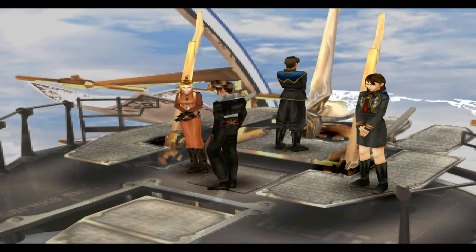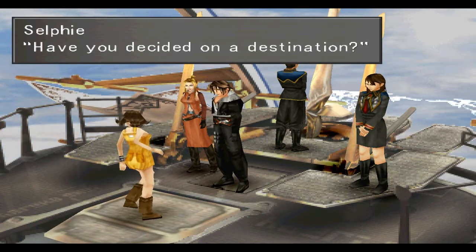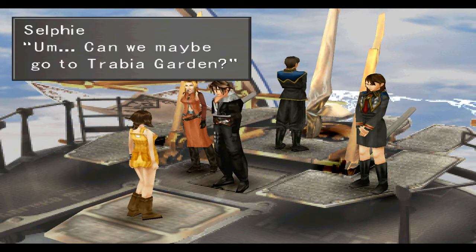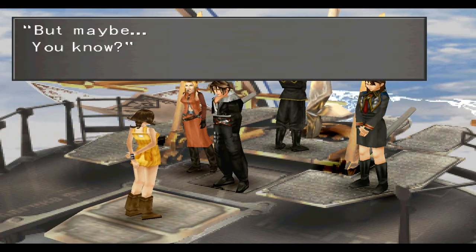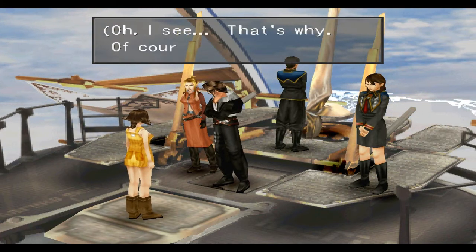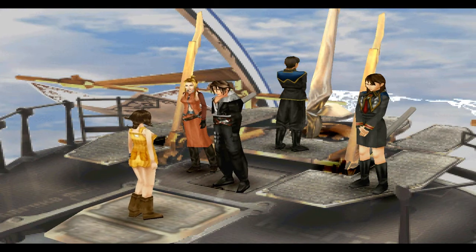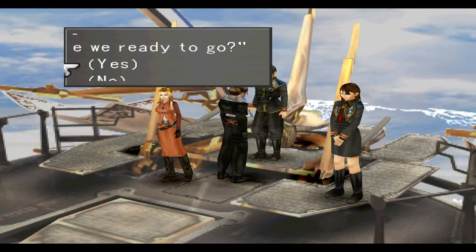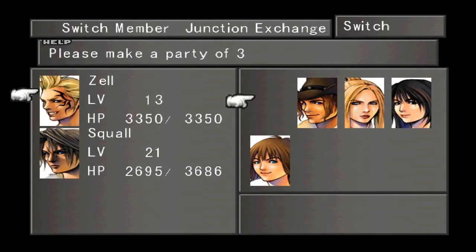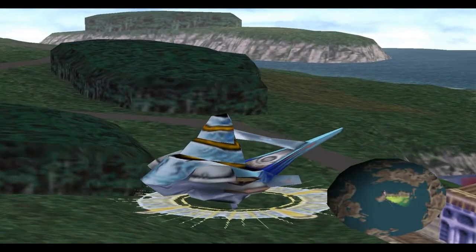Quistis asks where we're going next. Selphie wants to go check out Trabia Garden — she says it's in the mountains so maybe the Sorceress will leave it alone. Squall says that's why she'd want to go there, but he'll keep it in mind — that is where you're supposed to go to continue the storyline. I'm going to talk to Nida, and the first thing we're going to do is not go to Trabia Garden — we're going to play more Triple Triad. Land the Garden and I'm going to save out here.